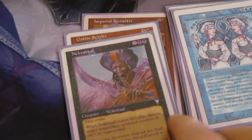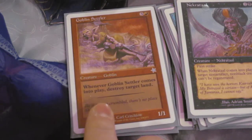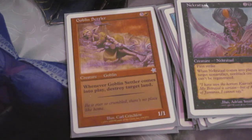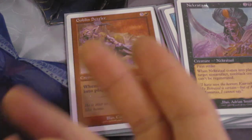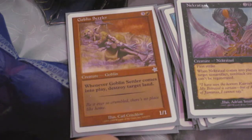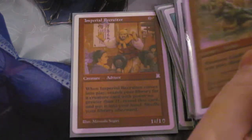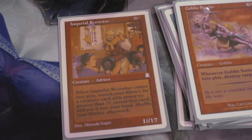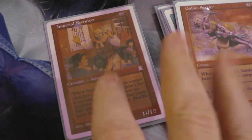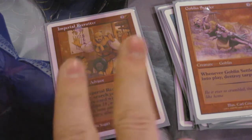We have Necropotence for a little bit of spot removal. We have Goblin Settler which comes into play and destroys a land — this is a brand new card, not a fake. There are a handful of fake cards in the deck due to financial value. Imperial Recruiter is one fake card; while I do have Judge promo ones, this deck requires white border, so I only have nine creatures and he will tutor up any of them. This will eventually become a real card because I see nothing wrong with owning real Imperial Recruiters.